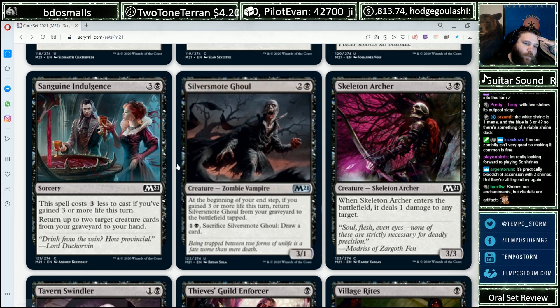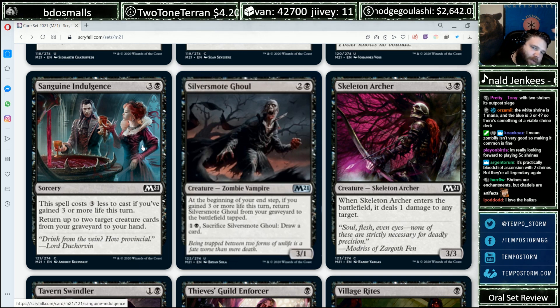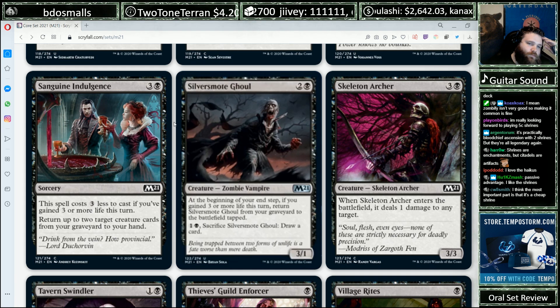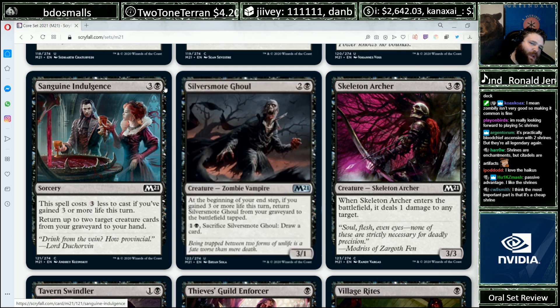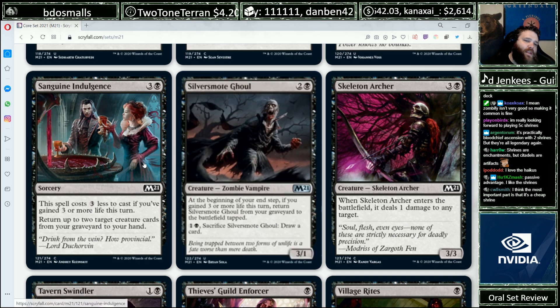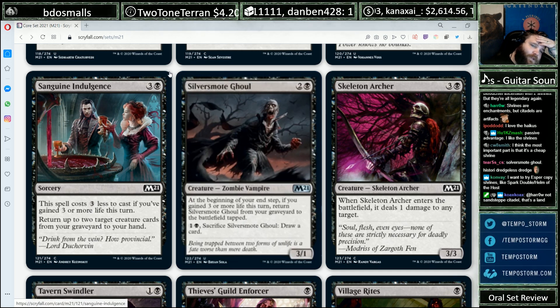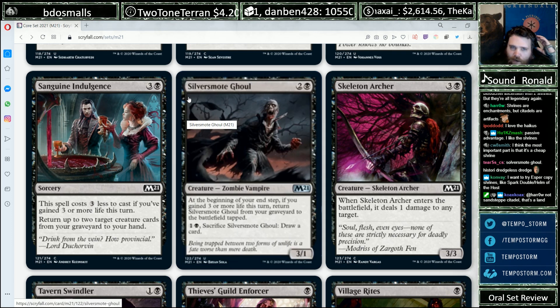Sanguine Indulgence, four mana — costs three less if you gain three or more life this turn. Return up to two target creature cards from a graveyard to your hand. So you can march in with that 4/3 lifelinker that's also a common, trade in combat, then for one mana rebuy it and probably play it on the same turn. Rebuying two cards for four mana would be a little expensive otherwise. But if you can play this for one mana about 25% of the time — and at a certain point in the game it doesn't matter what you're casting because you have excess mana anyway — that card's probably fine. Value's always good.